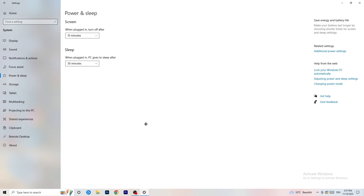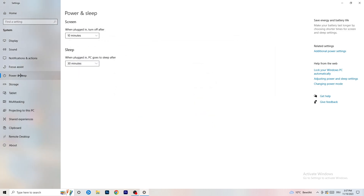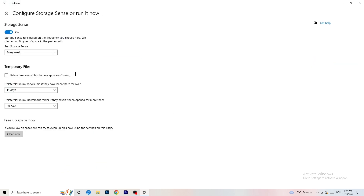Next, go to 'Power and Sleep', then click 'Additional power settings' on the right side. You have several options — for me 'Balanced' works best, but some PCs work better on 'High Performance'. Check which works best for you. Afterwards, go to 'Storage' and click 'Configure Storage Sense'. Run it now and set it to run every week, 40 days, or 60 days. It will delete temporary files and free up storage, which helps with general performance.